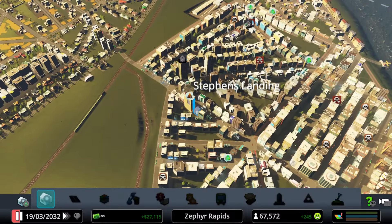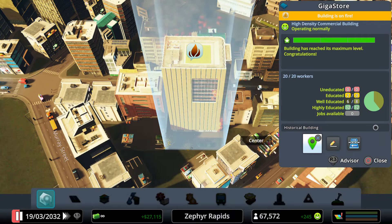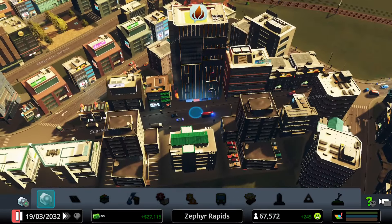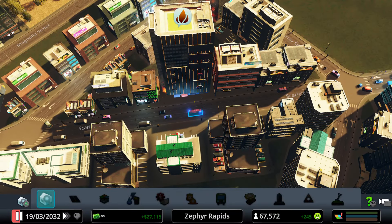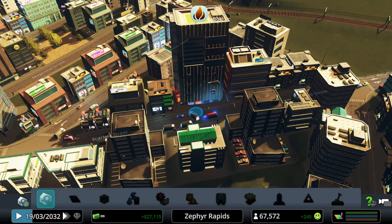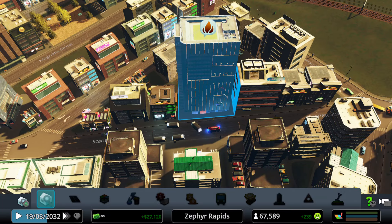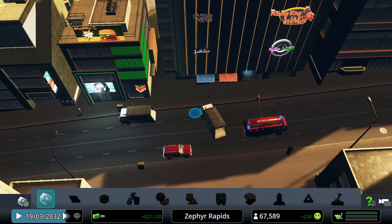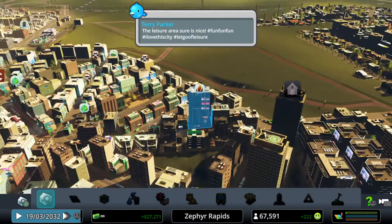It's about mid-afternoon and the Gigastore is on fire. A fire truck is already there responding. After unpausing, the fire is extinguished quickly — a very good response time.